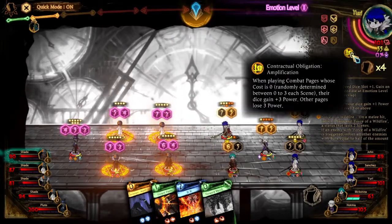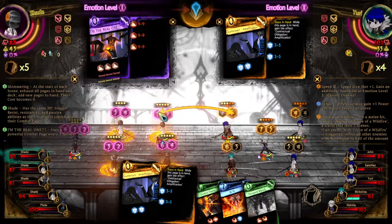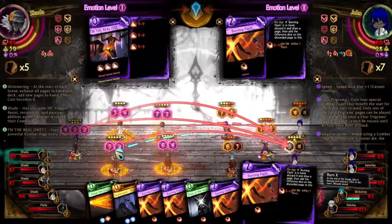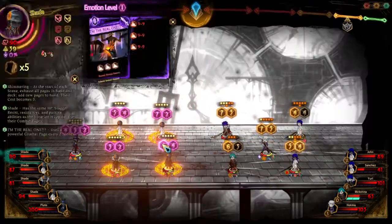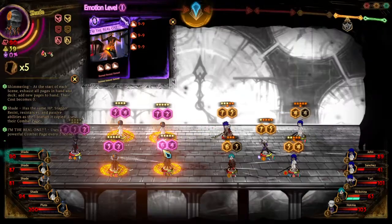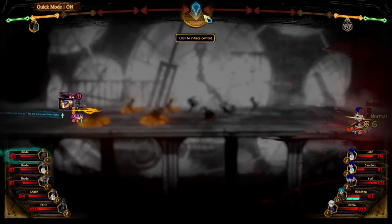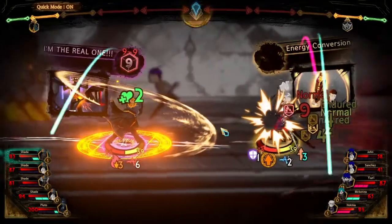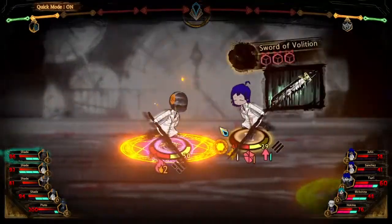That's yours again. Zero costs have gained power. You get strength, and you get strength too. Great, a stagger — that's what I needed. Yeah, I would've been surprised. I will not win a single clash of his entire turn, will I?